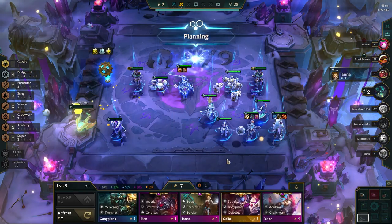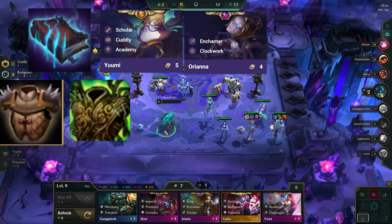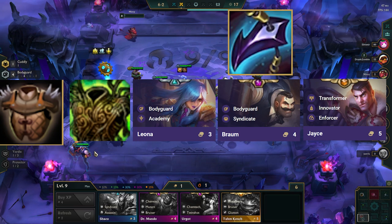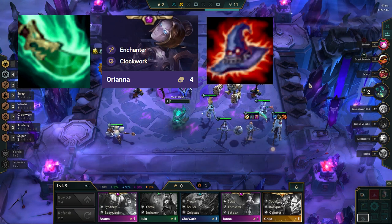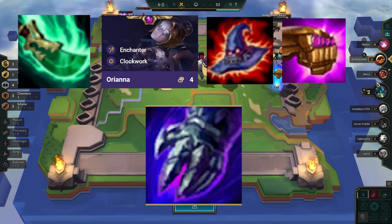Other items that are good on this comp are Morello on Yumi or Orianna, Warmogs or Bramblevest on our main tank — which will usually be Leona, Braum, or Jace if you're running him. Dragon's Claw is also great on those units versus heavy AP comps. Spirit of Shojin on Orianna, or any extra AP items you can make on her like Rabadon's or Jewel Gauntlet. Banshee's Claw is overall great as you can corner Jhin with this item.